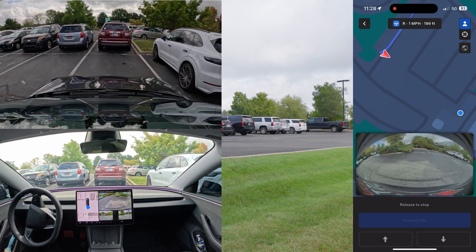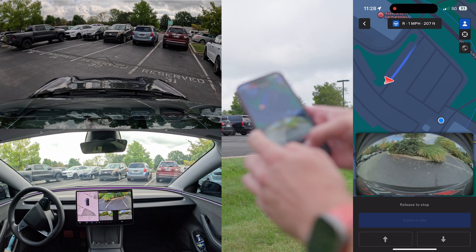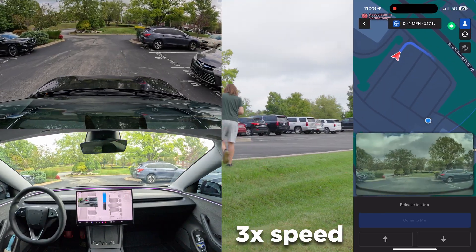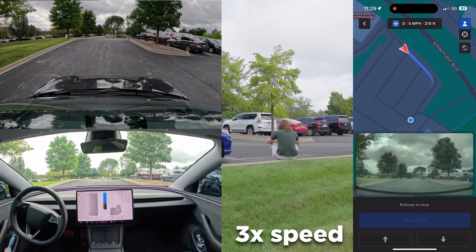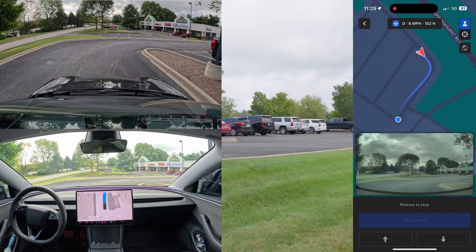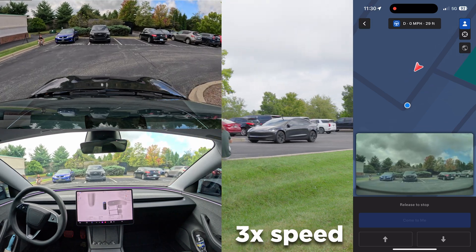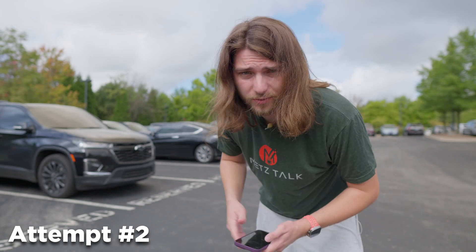We're already interacting with a car here. You can see on the screen - I'll put it on screen so you can see - there's a car behind us and it's doing fine. Still coming around, we're going six miles per hour. There she is - got about 30 feet away from me. It's way over there in the corner, so we'll see how it does.